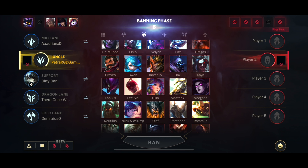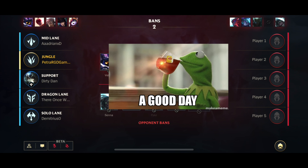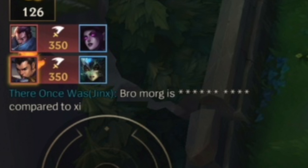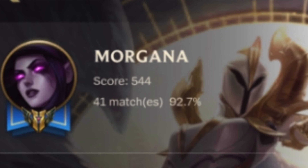If you ever started a match with all the promise in the world — I'm going to try hard, my teammates are going to be good, they're going to try hard, we'll win this match, and I'm going to have fun doing it — only to start out 0-2, then 1-6, your team goes down 10 kills, and then your team starts flaming you or somebody else, and everything's falling apart?